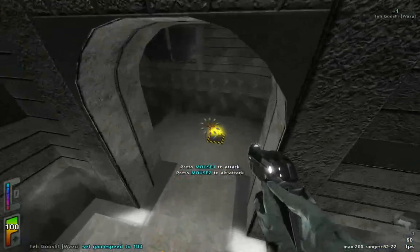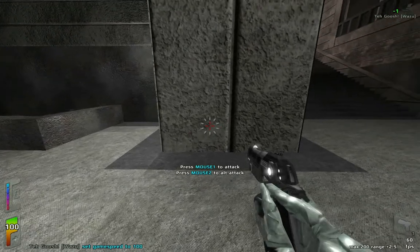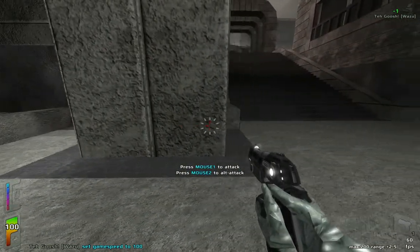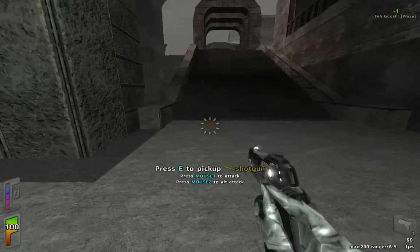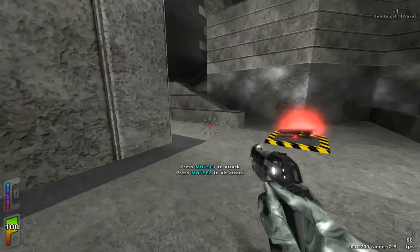There is also dashing — pretty self-explanatory. Press D twice to dash right, A twice to dash left, double-tap W to dash forward, and double-tap S to dash backwards.